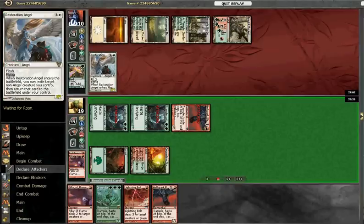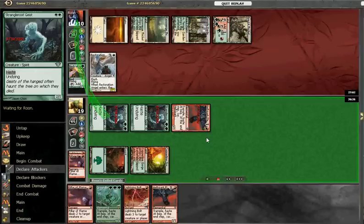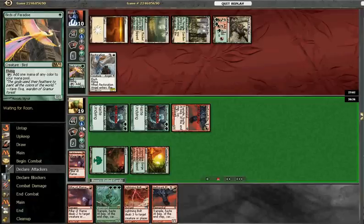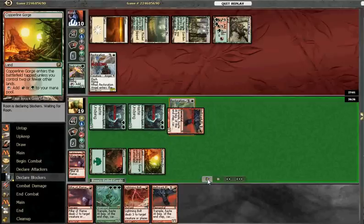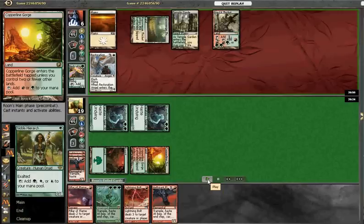He failed to play around the Restoration Angel again, which is definitely a mistake. We should definitely be aware of whenever he has 4 mana open of a Restoration Angel. Maybe he should have kept the ball back, but still not terrible. We're still going to get in a fairly reasonable amount of damage.